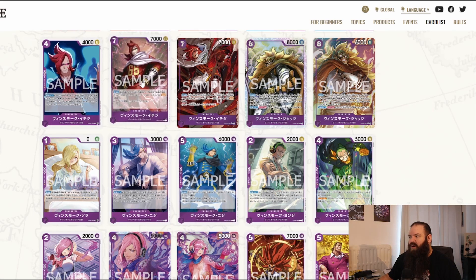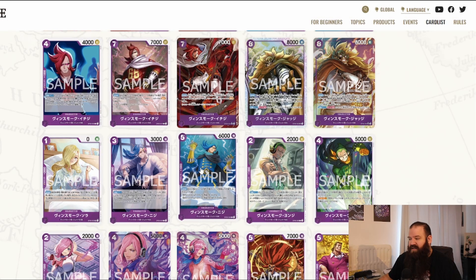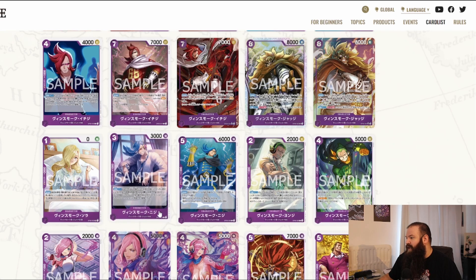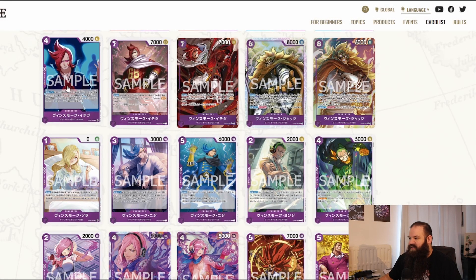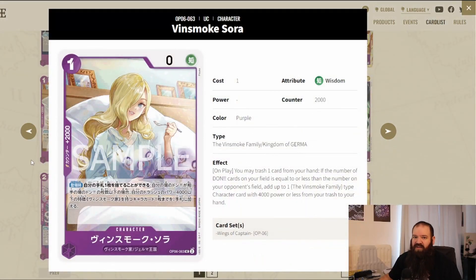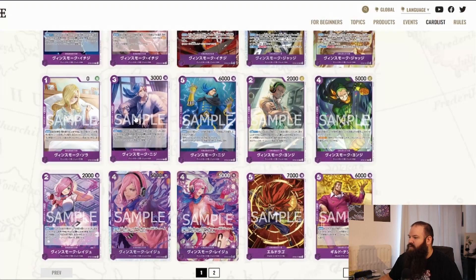Ichiji has rush with a great alternate art, Niji has KO and rest, Yanji is a blocker wall of defense, and Reiju has draw power. All of these can be recycled through Judge's effect: down minus one, trash two cards from your hand, play up to four Germa 66 type characters with different card names and 4k power or less from your trash, and you can also rest one of your opponent's don cards. Sora is in the mix as their mother — she's a necro to get back Yanji, Niji, or Ichiji from the trash, and has a 2k counter.